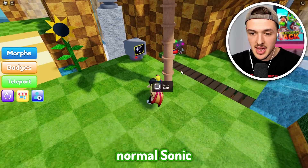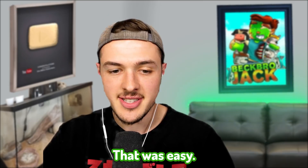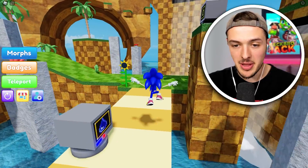The first one that you can find is Normal Sonic by going over to this ring. We found Sonic - that was easy. Now all I have to do is hit Morphs, go in here, and morph into Sonic. We got a lot faster - look at me go. And we now have a double jump ability.